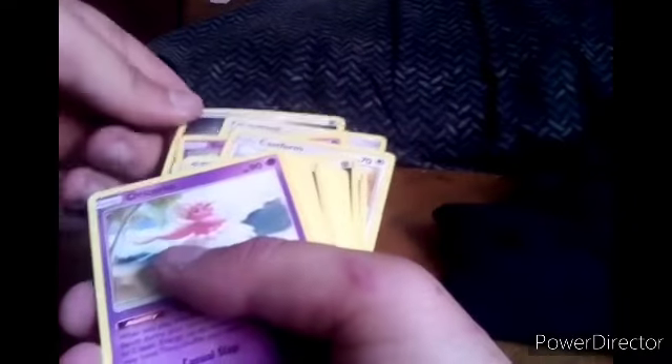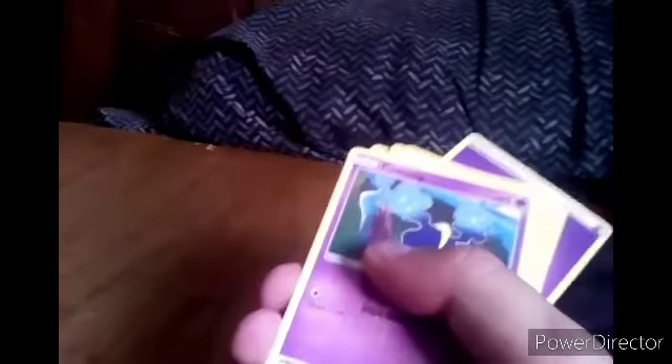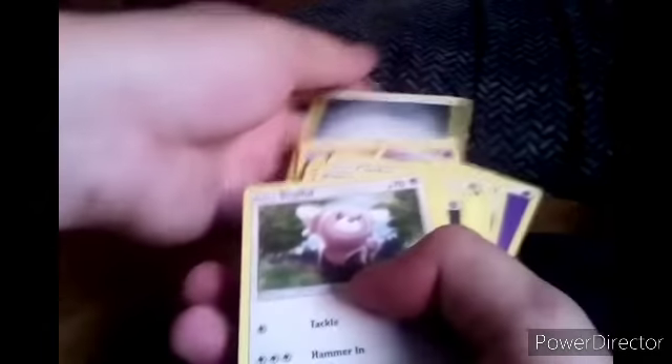We've got another Steel Energy, another Switch, another Metang, a Psychic Energy, Castform, another Slowpoke, Timer Ball, another Steel Energy, Oricorio, another Howl, Solgaleo, another Psychic Energy, Cosmog, a Nest Ball, a Steel Energy, a Stufful, and then back to the beginning.